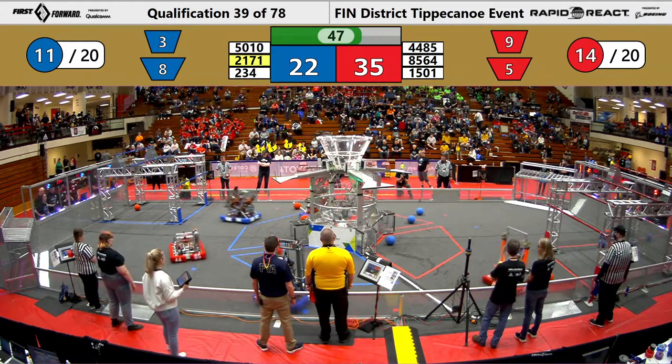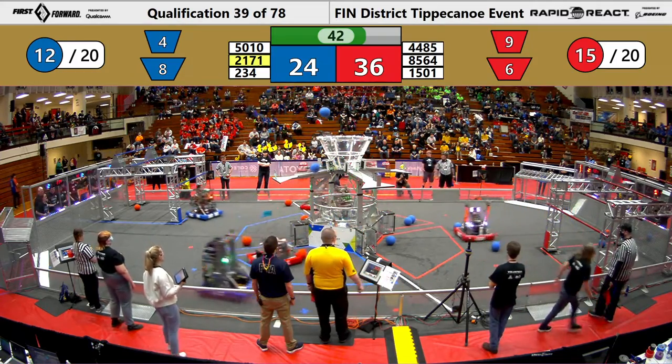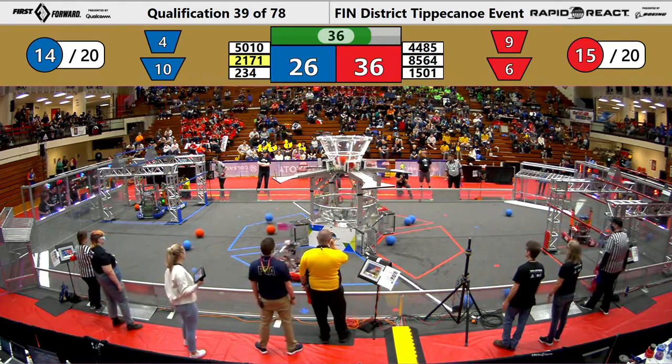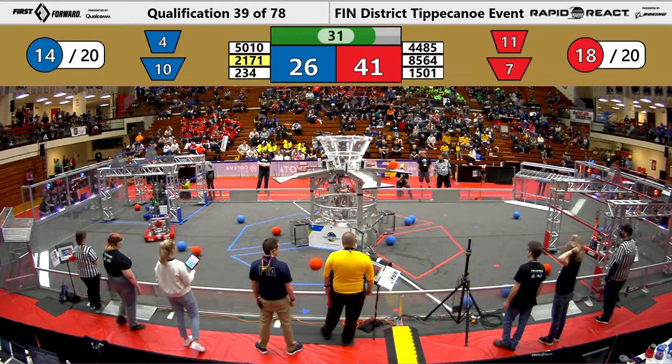234 lining up their shot and they get two — one into the upper hub and then two into the lower hub for the blue alliance. Team Thrust gets two into the upper hub for the red alliance, joined by their alliance partner Tribetech Robotics, getting one into the lower hub.